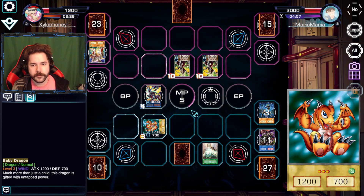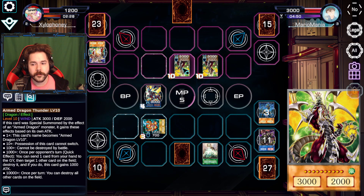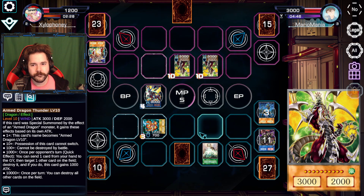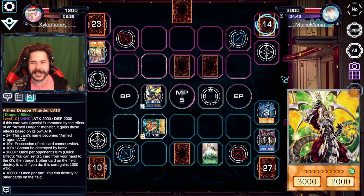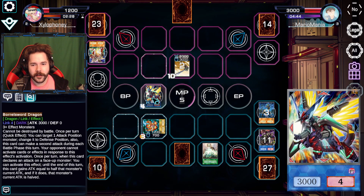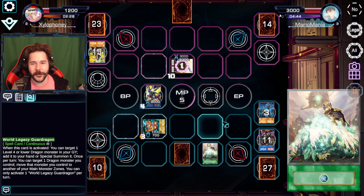Oh hello, Armed Dragon Witchrel — the card that we kept saying we were going to take out, but we never did. I'm not going to destroy your Baby Dragon. I'm going to do to you what you've been doing to me — savagery! That's beautiful. I should have done this a turn before, actually, thinking about it. Ha-ha! Gotcha!